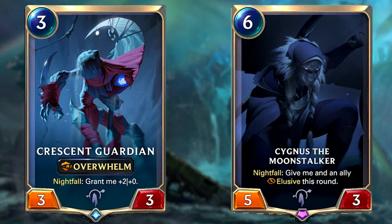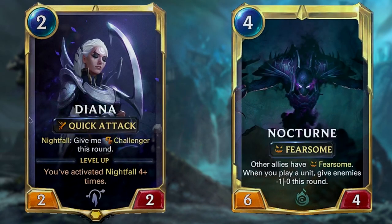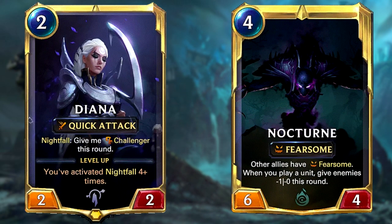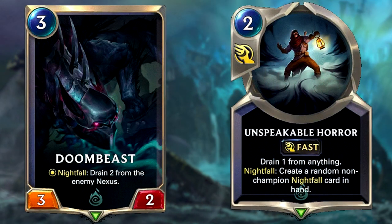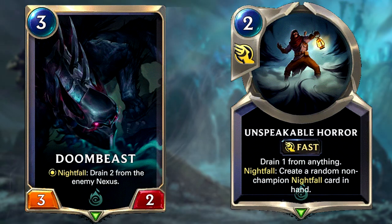These Nightfall effects are way more devastating than normal effects because of the Nightfall bonus. For example, Crescent Guardian can deal an extra 2 damage to support his Overwhelm effect, and Cygnus the Moonstalker gives himself and an ally Elusive on the round he's summoned. Diana can remove one attacking unit per turn with her Quick Attack and Challenger, whilst Nocturne can be used as a finisher combined with other cheap units to make all blocking units unable to block due to Fearsome. Even an aggressive deck should run burn, and this role is filled by Doombeast and Unspeakable Horror — Doombeast drains 2 from opponents when summoned with Nightfall, and Unspeakable Horror drains 1 from anything and creates a random non-champion Nightfall card when activated.